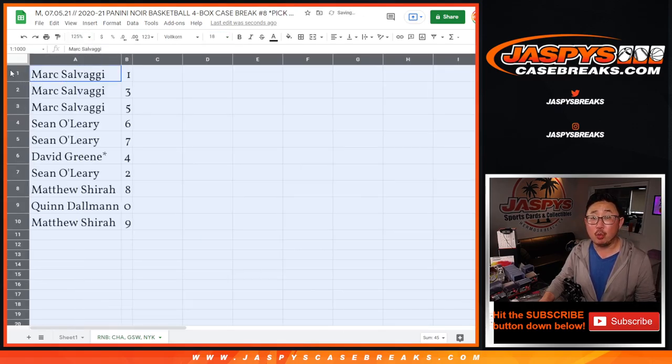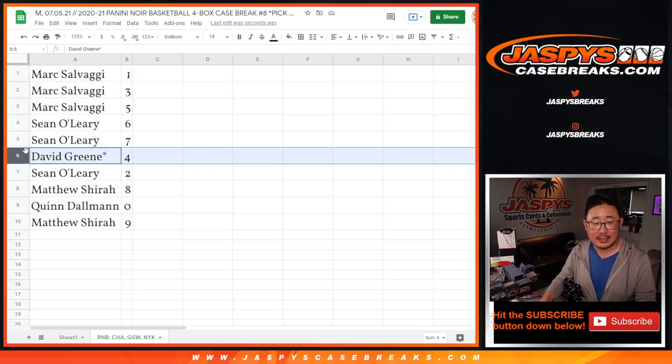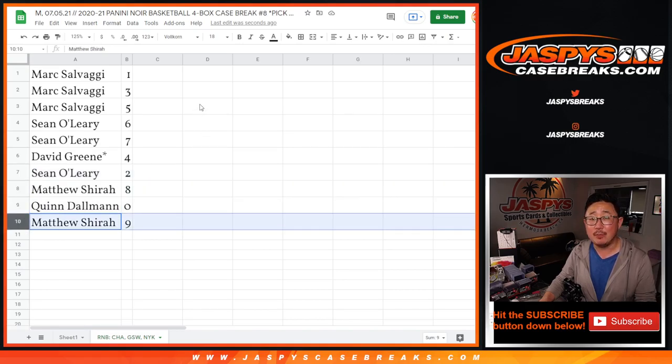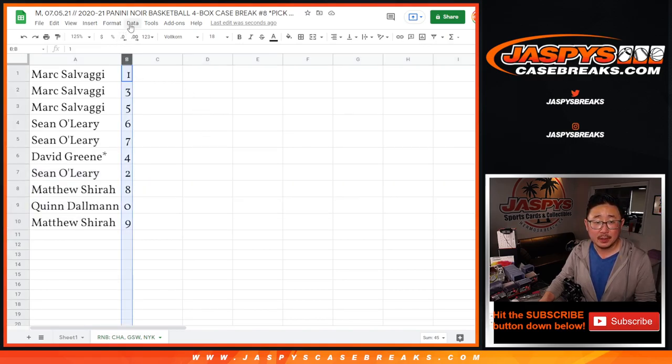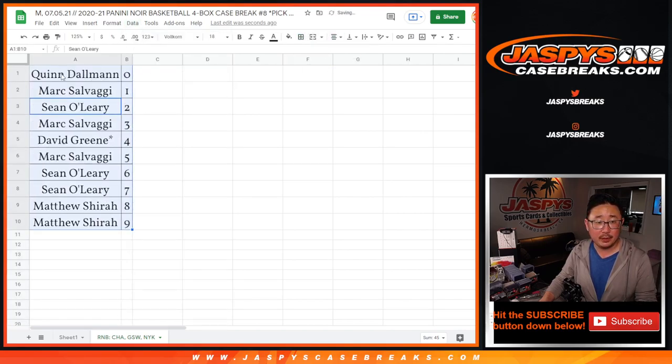Mark with one, three, and five. Sean with six and seven. David with four. Sean with two. Matthew with eight. Quinn with zero. And Matthew with nine. And let's sort this by column B, by number, and coming up in a separate video will be the break itself.